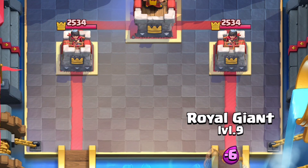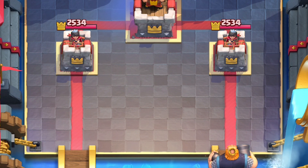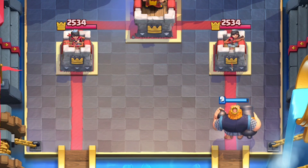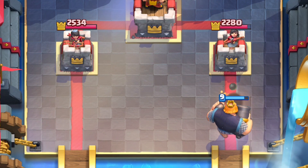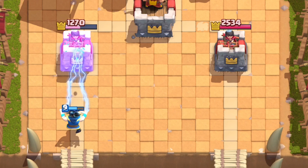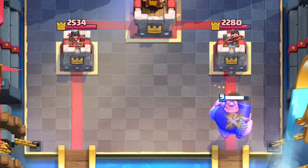With the world giant's old stats of a 6.5 tile range, he used to almost always be able to connect to the tower. But with this new range reduction, tower connections are more rare, since he has the same range as an electro wizard now. When it does connect, you're in for a world of hurt.